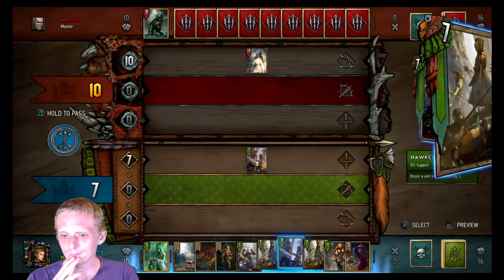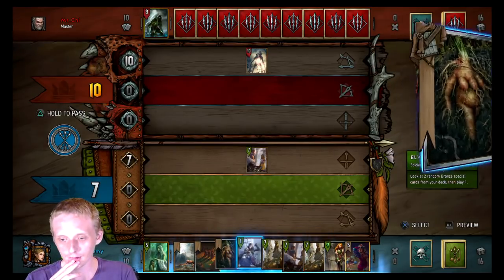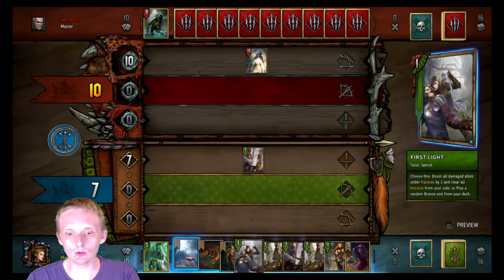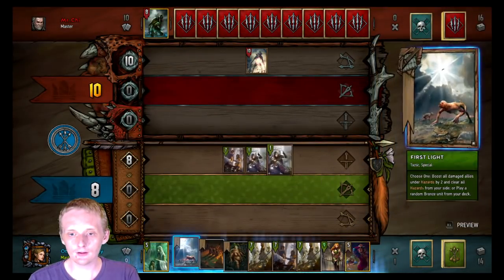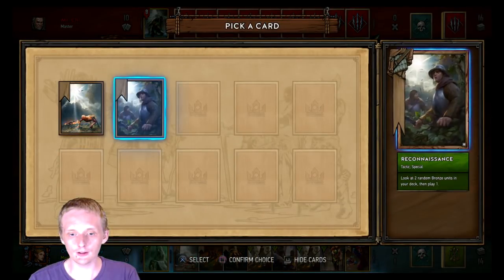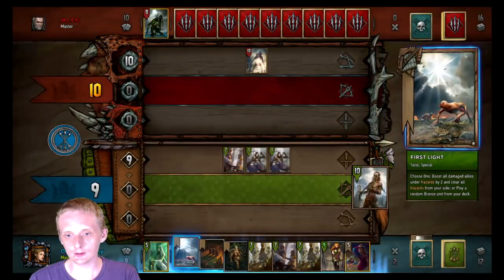So we're facing a fog deck. Let's go Elven Merc Recon, Elven Merc — yeah, two Recons. We'll save this First Light to play with Neophyte. Didn't hit the Aelirenn but that's alright. He's going to get a fog going.